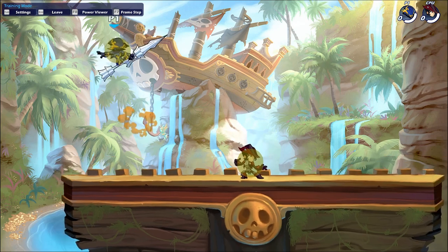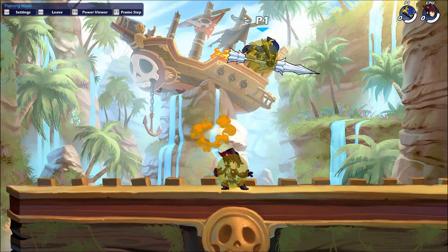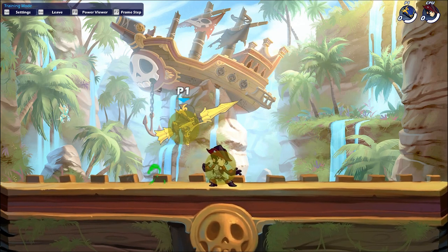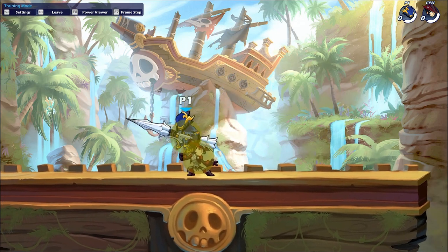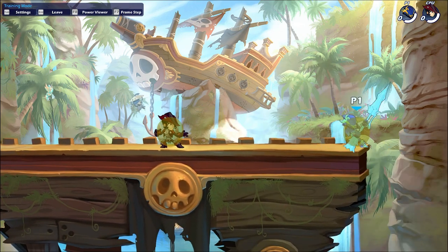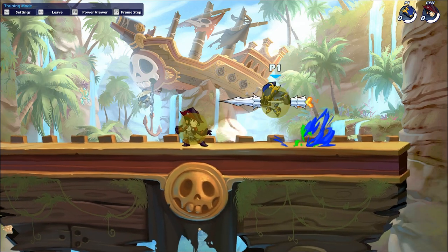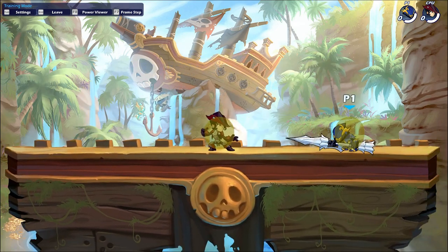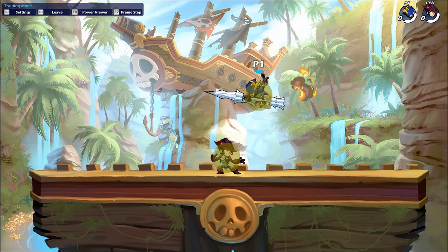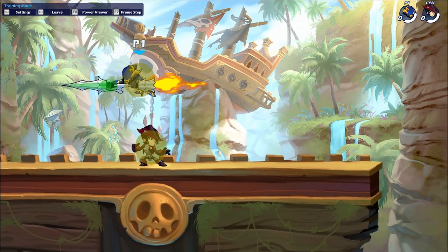Down air is a move you'll be using a lot which shifts your character diagonally downward with a lance hitbox following you down. It has a grounded version where you skim across the floor, which slows down your momentum quite a lot. Hitting the floor means the move does more damage than staying in the air, and genuinely this is a good move both for moving around and as an attack.